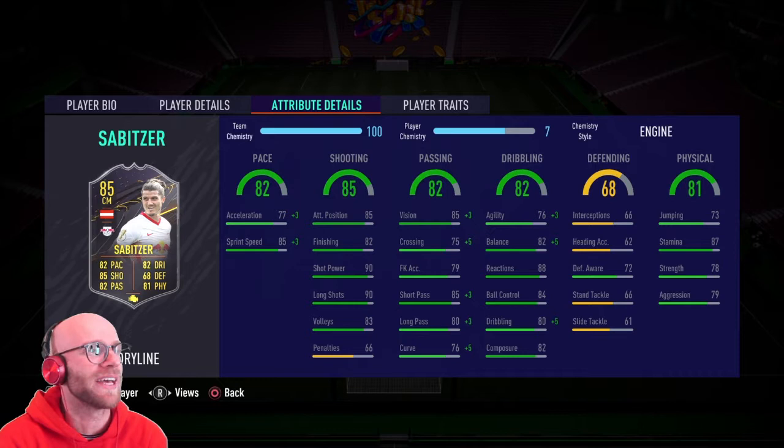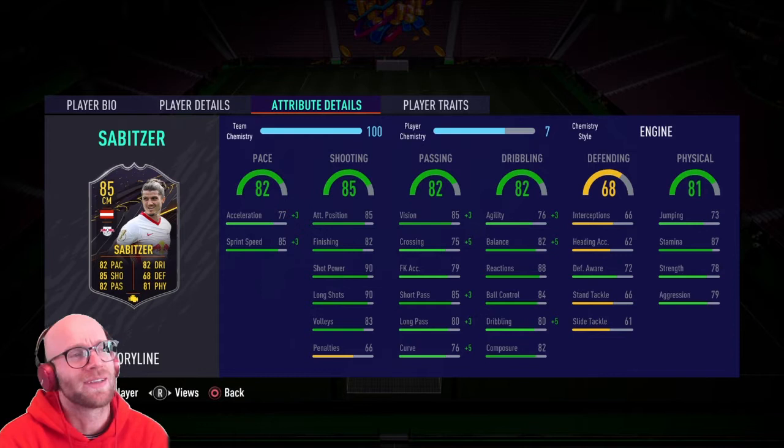His physicals are also okay with 87 stamina, 78 strength and 79 aggression. You definitely want an attacking CAM style on him. I've put an engine CAM style on him to boost that pace, passing and dribbling a little bit to make him feel more agile. Don't use this card as a CDM — I would not drop a shadow on him, it would make him more all round, but I don't think the stand tackle and slide tackle is beyond saving.